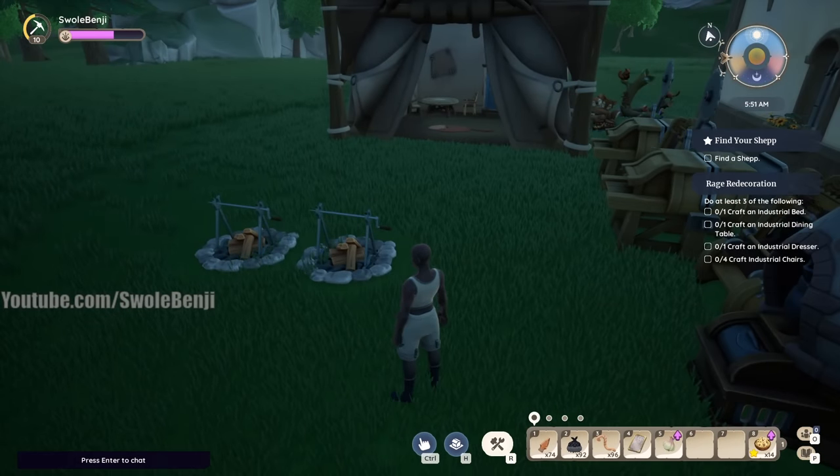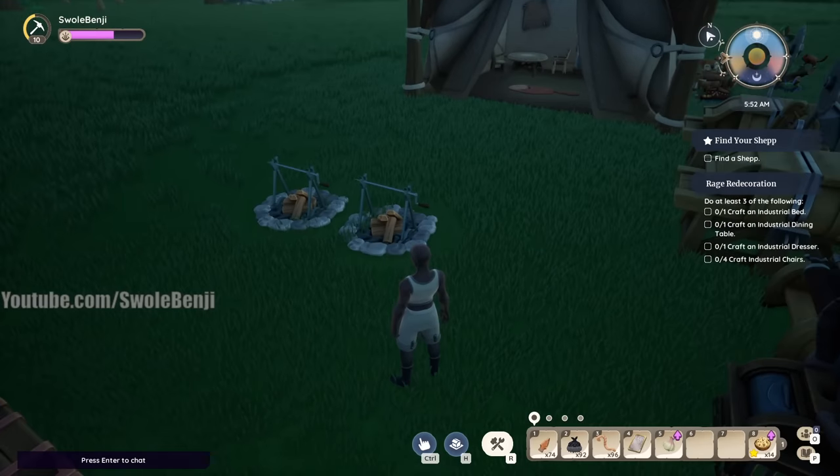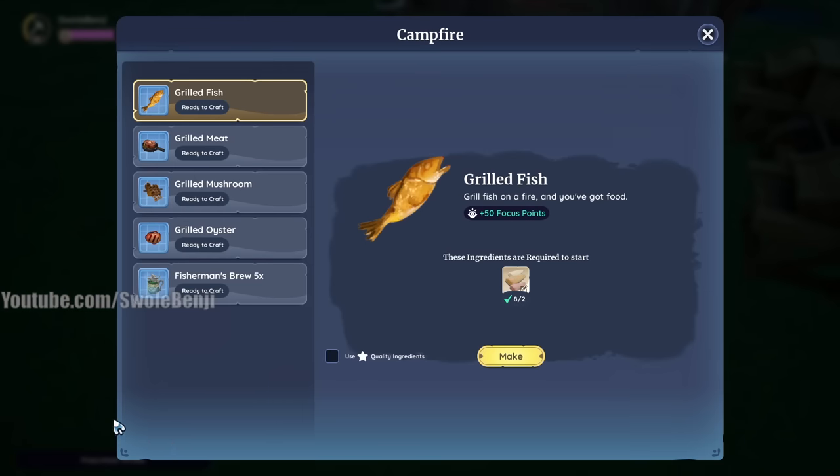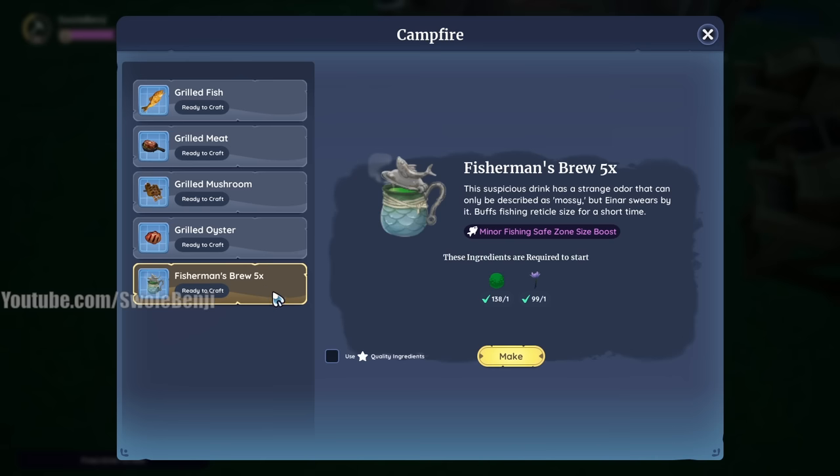Once you've gone to Einhar, fished a bit, and learned the recipe, this is where you cook it — at the campfire. A lot of people don't realize you can cook new stuff at the campfire. The Fisherman's Brew is what we're going to be making here. Let me show you a few reasons why it's so great.